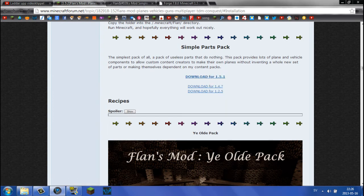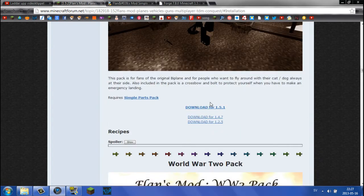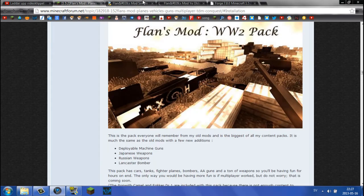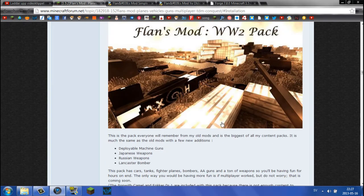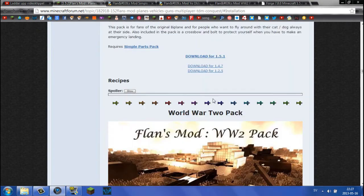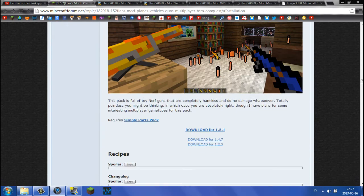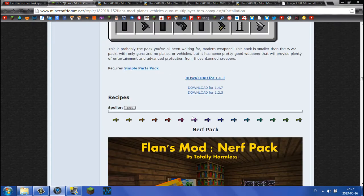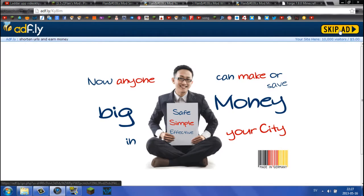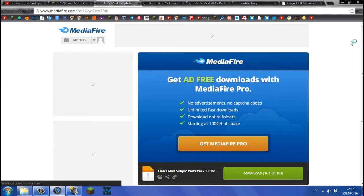Go ahead and click that — I'm going to open it in a new tab. You'll get an AdFly link. Scroll down a bit more if you want the WW1 pack with biplanes and double-seated planes. You can also get the World War 2 pack and the modern weapons pack. There's also a Nerf pack, but I don't think that's necessary. These are probably the four best mod packs I'd suggest.